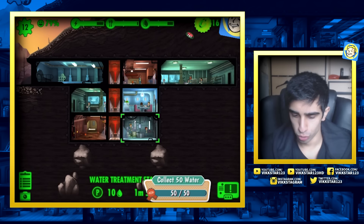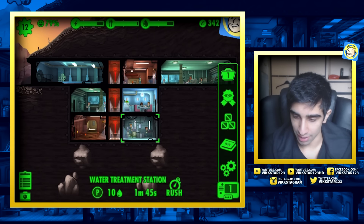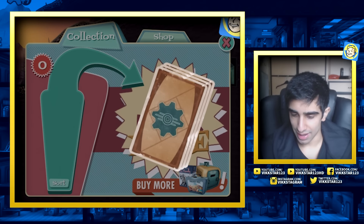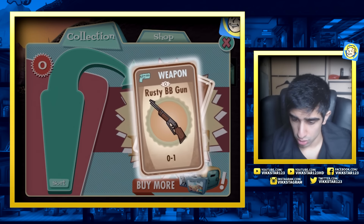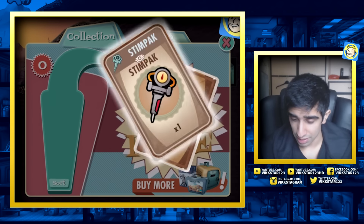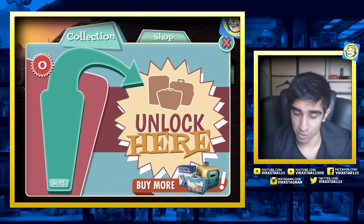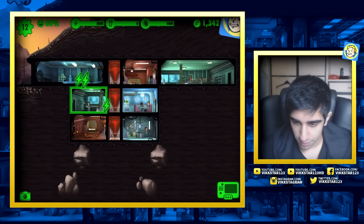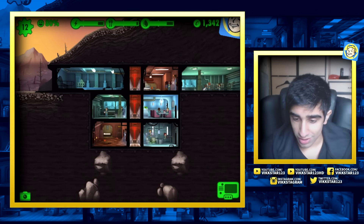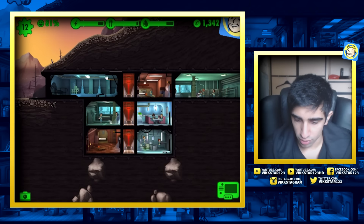Yes! New lunchbox - give me some great stuff. I want to get an outfit in here, that's what I want. Rusty BB gun - I'm sure that's going to be a great weapon. Caps, nice. Outfit please - a thousand caps, you can't complain about that. But an outfit would have been nice. I took a photo - 1,300 caps, that is very nice.